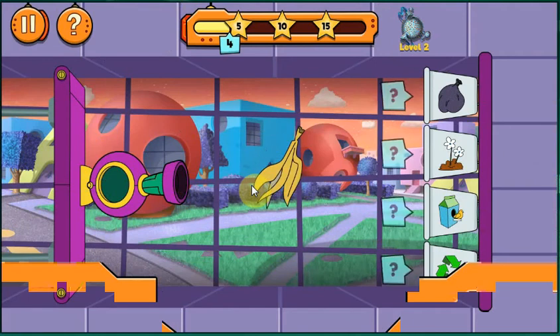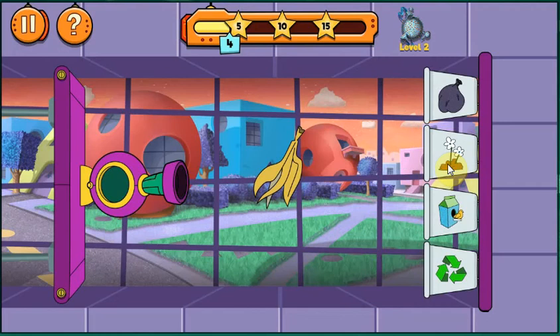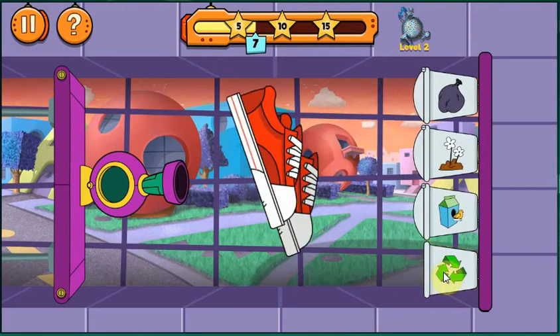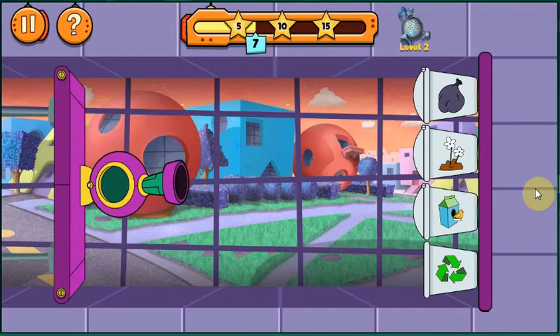Pick the best bin! What bin should we put the banana peels in? Great job! What bin should we put the sneakers in good condition in? Good thinking, but sneakers in good condition should go into the reuse bin, where we can use them again, use them for a new purpose, or donate them! Earn points by putting them there next time!